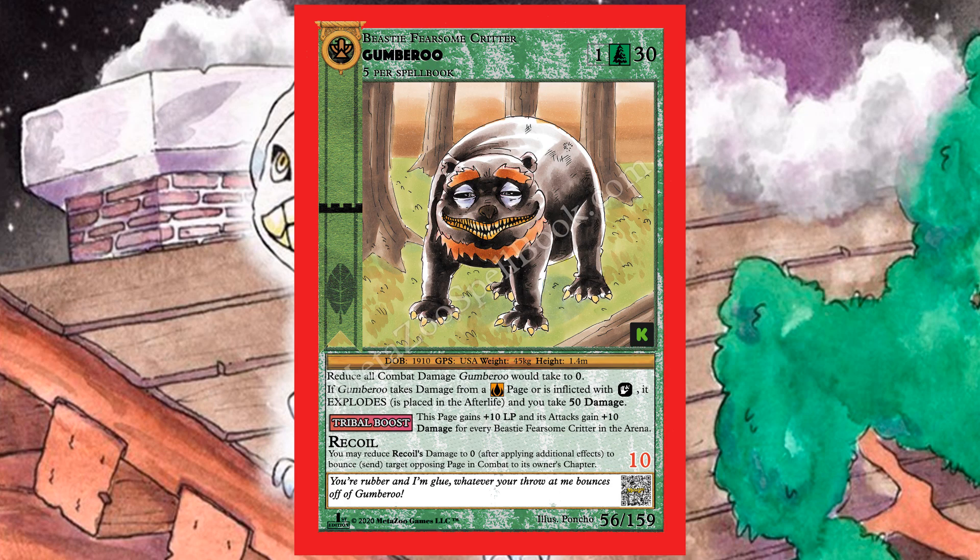Gumbaroo has Tribal Boost, meaning it gains plus 10 life and plus 10 damage for each beastie fearsome critter in the arena — so if you play a lot of them, you pump them all up. It also has Recoil, which lets you reduce recoil damage to zero to bounce a target opposing page in combat back to its owner's hand. It's really good early game to bounce stuff and late game to deal major damage.